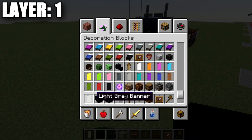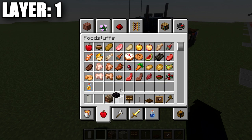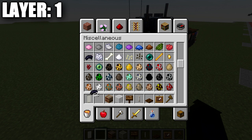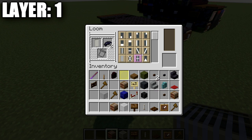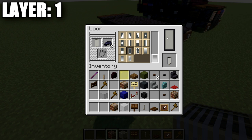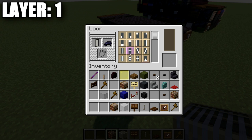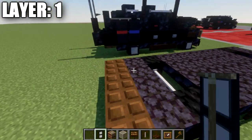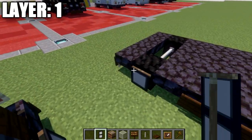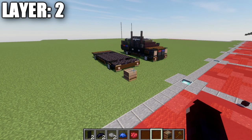Now for the wheel banners: grab a light gray banner, a loom, and two pieces of black dye. In the loom, place the light gray banner and black dye. First select the border that goes all the way around the banner, then use the second piece of dye to add a horizontal line through the center. Place the completed wheel banner on each block of coal on the side for a nice wheel design. That wraps up layer one.